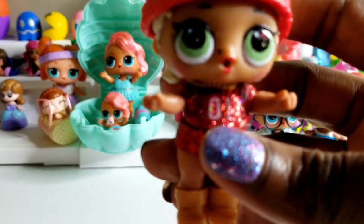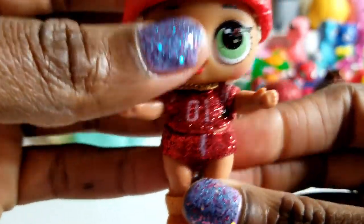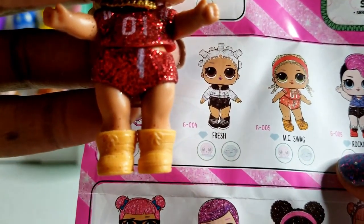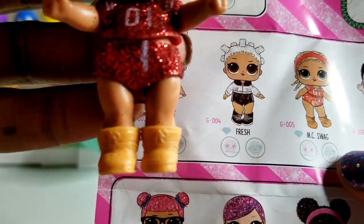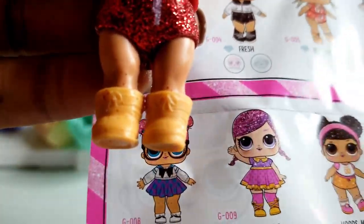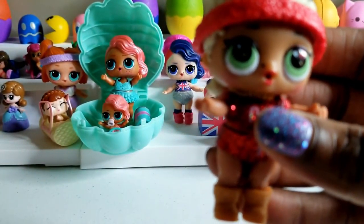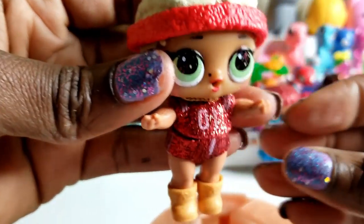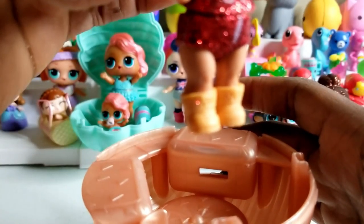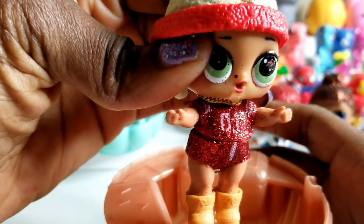Okay. So we're going to go ahead and give her some water. So now that she has some water, we're going to see what she does. According to our guide, we don't know — she could be a crier, or she could have water come out, like she could be a tinkler or something like that. So we just don't know. We're going to try to check it out and see what she does. We will put something down here just in case.